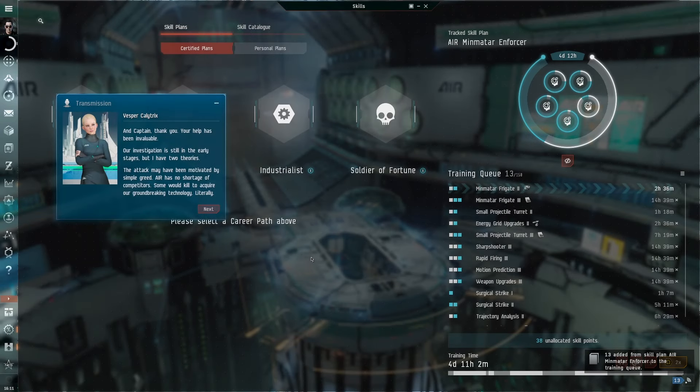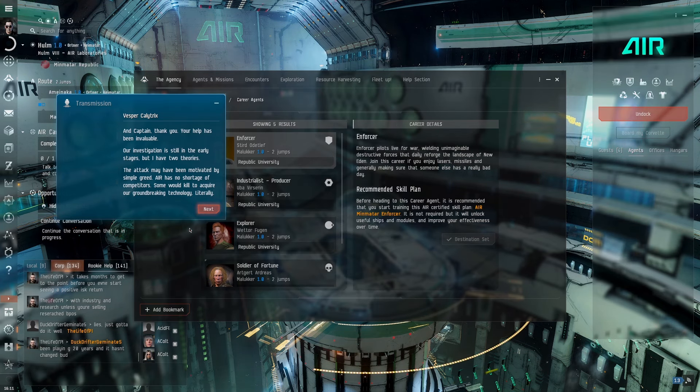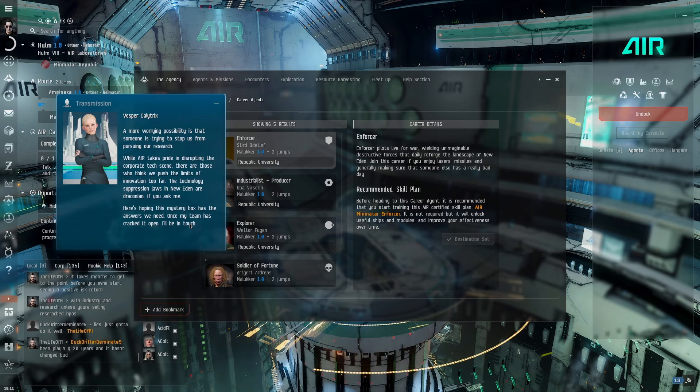Our investigation is still in the early stages, but I have two theories. The attack may have been motivated by simple greed — AIR has no shortage of competitors, and some would kill to acquire our groundbreaking technology. A more worrying possibility is that someone is trying to stop us from pursuing our research. The technology suppression laws in New Eden are draconian. Here's hoping this mystery box has the answers we need.